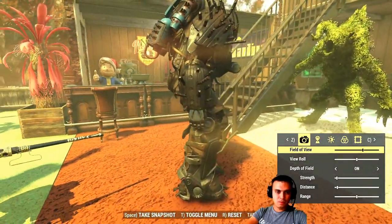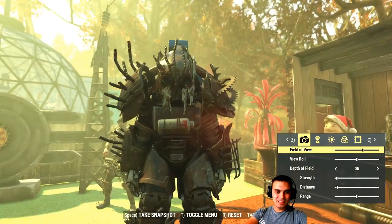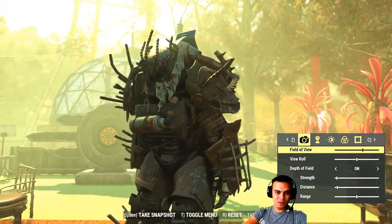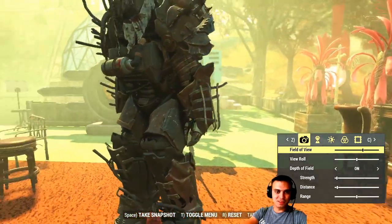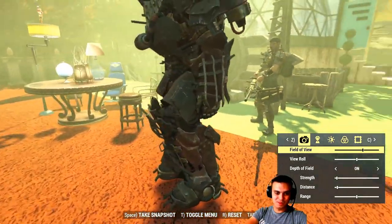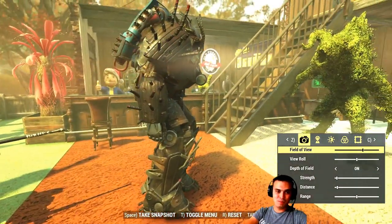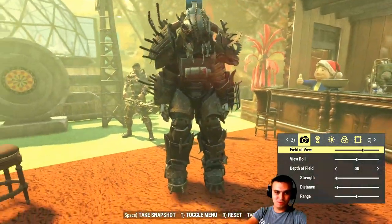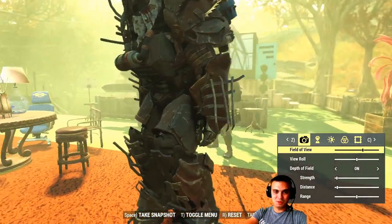That's the power armor and it looks crazy. I really like the helmet by the way — it looks actually really nice. Everything looks nice with this power armor. It'll be really cool if Bethesda would allow us to display the power armors that we found, Atomic Shop skins and so on. That's gonna be really cool.